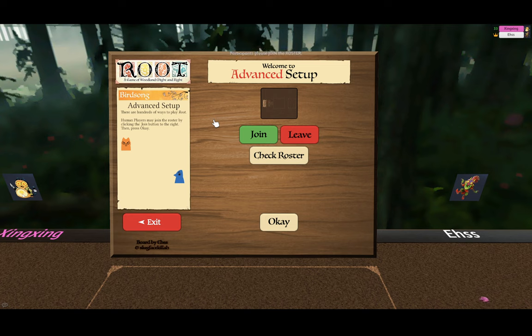When you select this tool, you need to have all your players join through the roster. When all your players are joined, you simply hit OK.